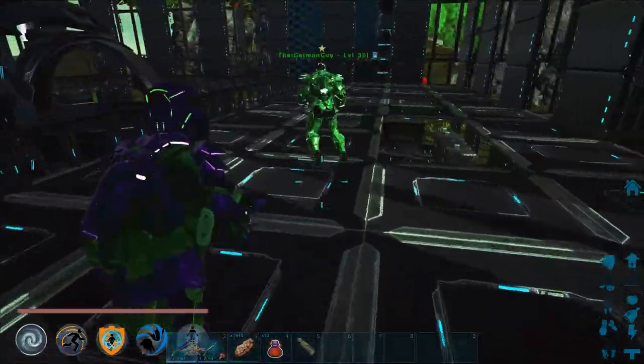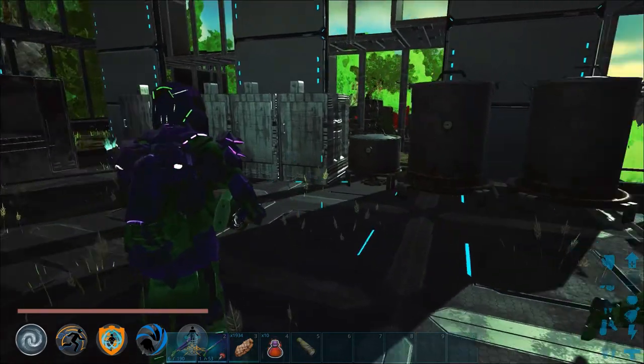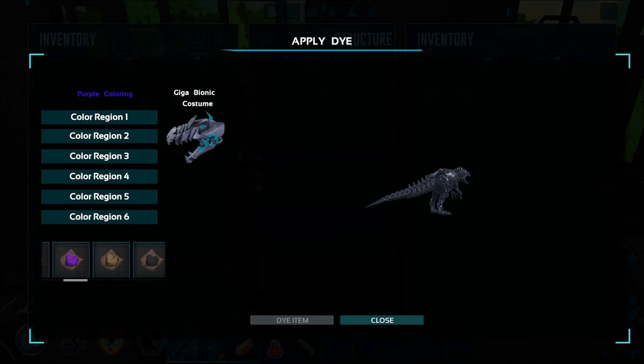I gotta make it purple and everything again. I don't know if you can paint a skin — only one way to find out. But anyways yes, it's the Godzilla obelisk. Oh you can! Nice, I can paint it.